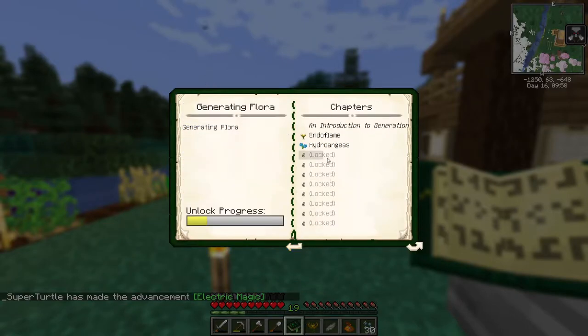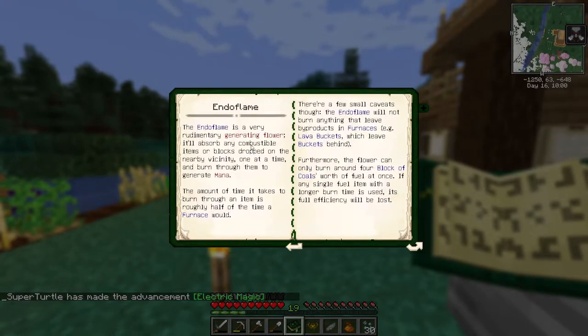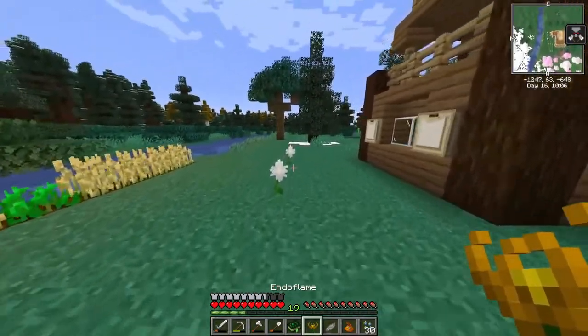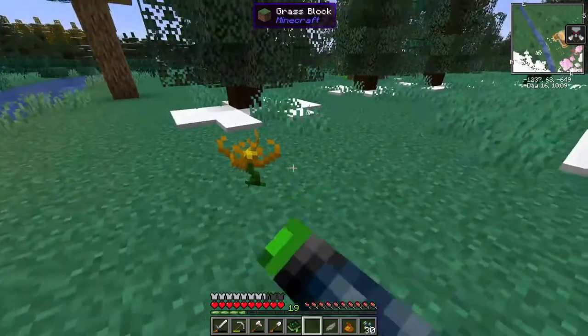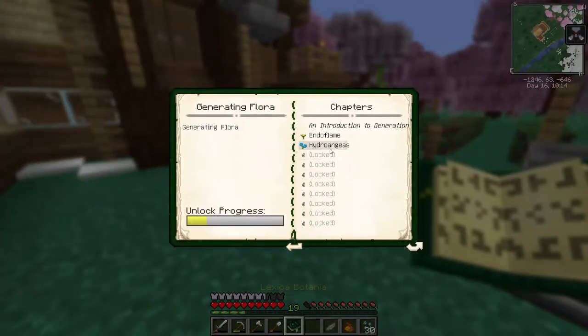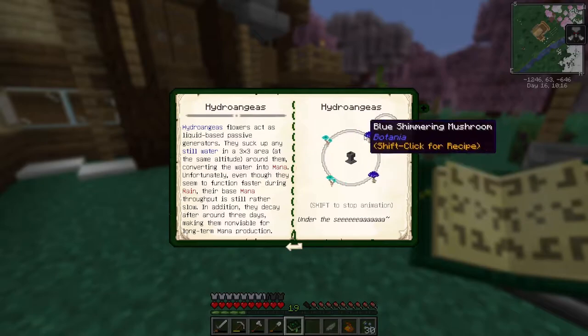Now this endo flame uses any combustible blocks. So if we drop a piece of coal, it will use it and create mana with it. All right, so hydrogelius next - we need two dark blue, just one of you and one of you. We can turn these into the blue petal and the light blue petal.